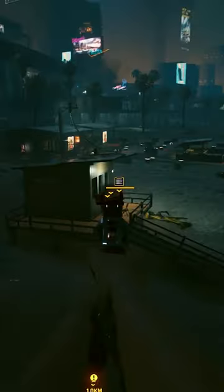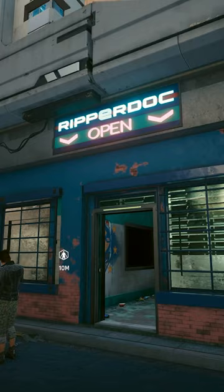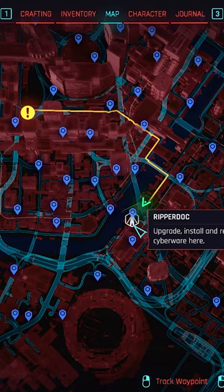Did you know there's a really cool piece of cyberware in Cyberpunk that allows you to dodge in midair, and it's called the Maneuvering System? It's really easy to miss because it's only the rare blue tier and can only be purchased from one Ripper Dock in Arroyo.